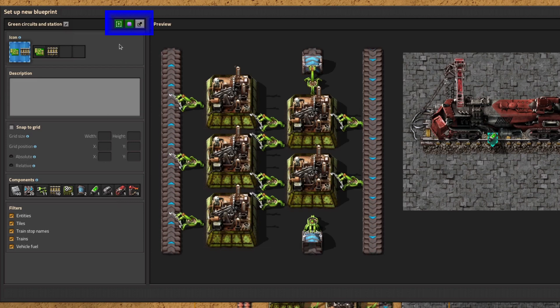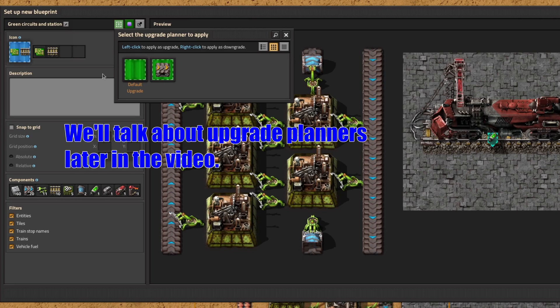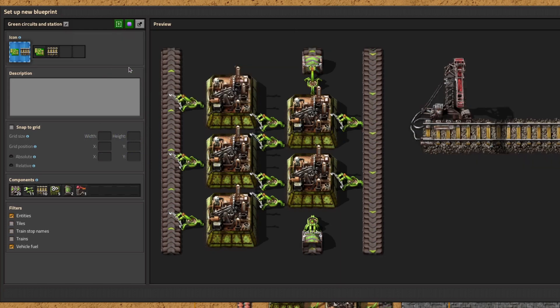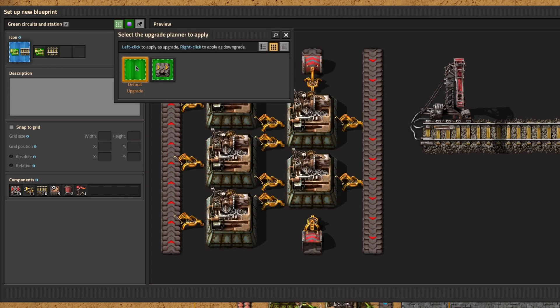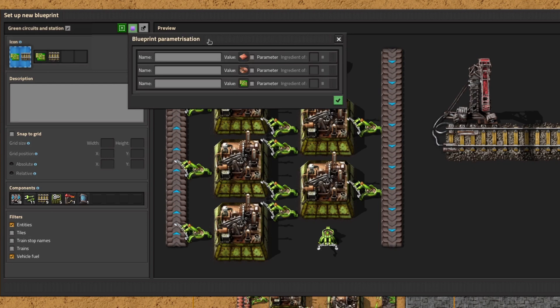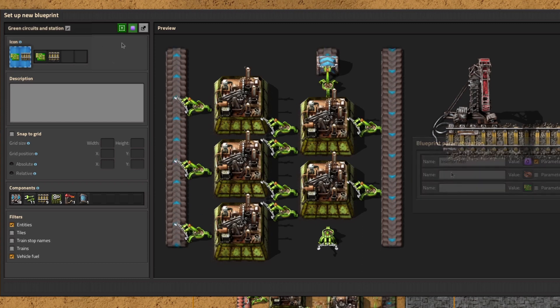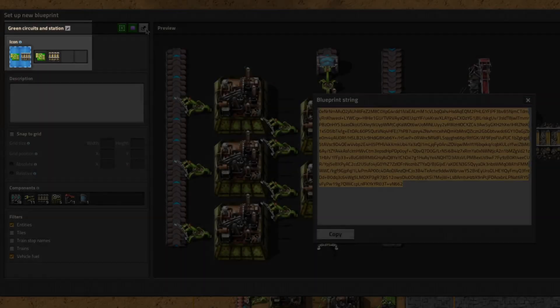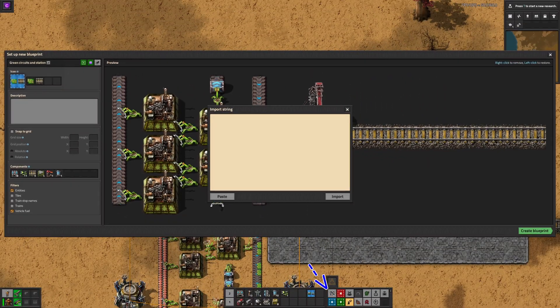Let's take a look at the buttons at the top. The green arrow can be used to upgrade items in the blueprint – when clicked, this will show any upgrade planners in your inventory or blueprint books, allowing you to select which one. If you pick the default blank one, this will upgrade everything that can be upgraded: belts, assembly machines, and inserters. The middle button allows you to configure your blueprint to have some settings parameterised – an advanced option I'll cover in a future video. The arrow button exports your blueprint as a text string, which can be saved outside Factorio, sent to a friend, or uploaded to the internet. There's a matching import string button on the toolbar to bring these back into Factorio as well.